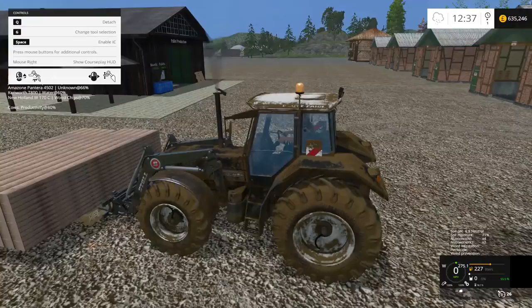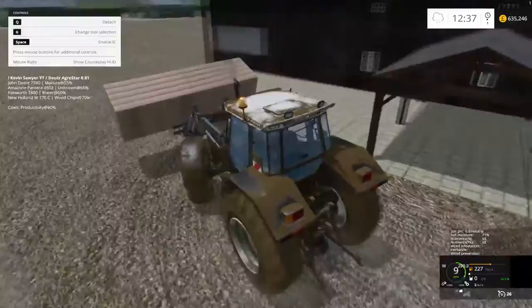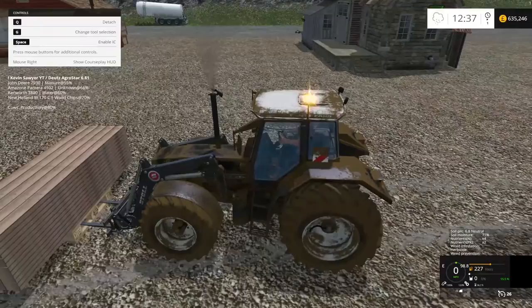I should have brought the pallet fork but I didn't. There we go - grab the pallet, drive the pallet over, and throw it into the pallet production. You don't necessarily have to do this right from the get-go, but it is one of the things you'll need to do to get the warehouses to work.